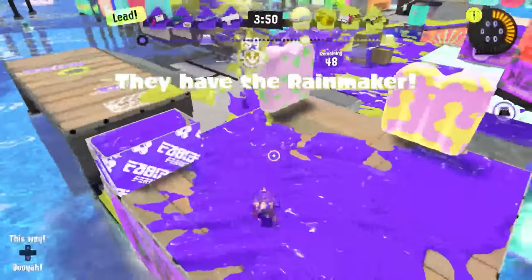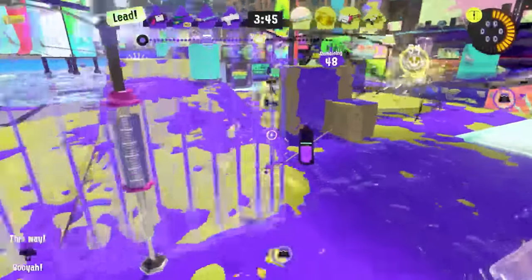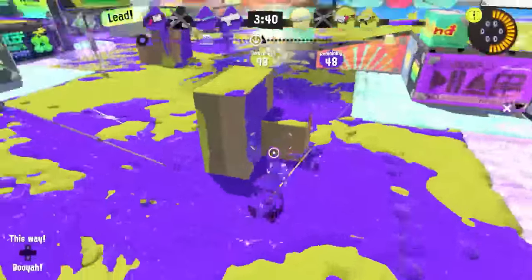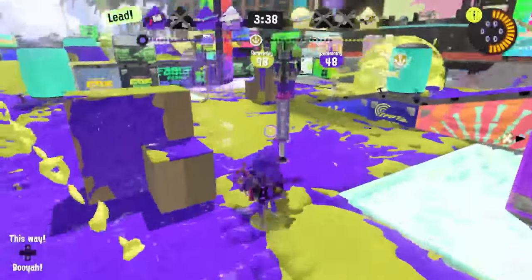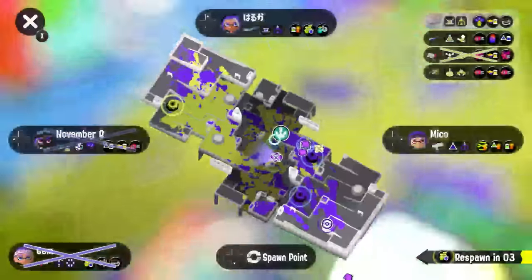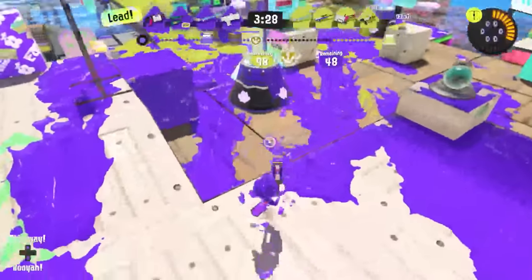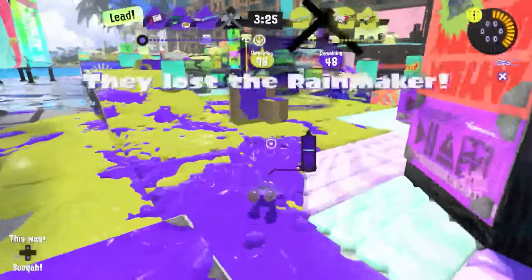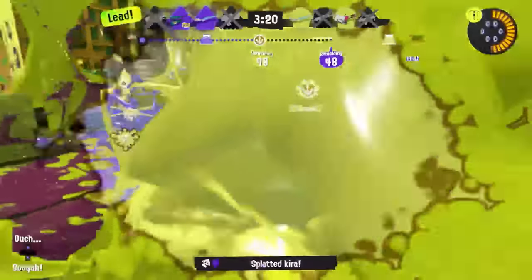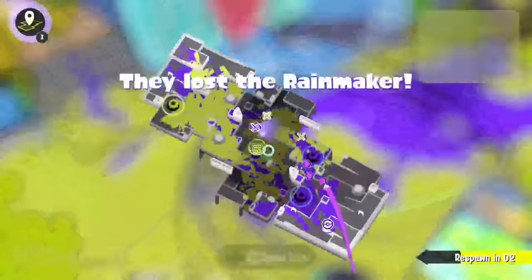In extreme cases, a lack of weapon range can even make you susceptible to midliners or longer ranged frontline weapons. Sometimes solo queue will put your NZap on a team where it's the longest ranged weapon. If the enemy team has a Dually Squelchers, good luck approaching — that weapon not only has insane range, but it's better at kiting than almost any other weapon because of its jump tech. By contrast, if you had a charger or a long range splatling, that Dually Squelchers would have to think twice about standing out in the open. That whole team gets bullied, especially if you end up with weapons like the Neo Sploosh that don't even have a damaging sub-weapon to poke with.